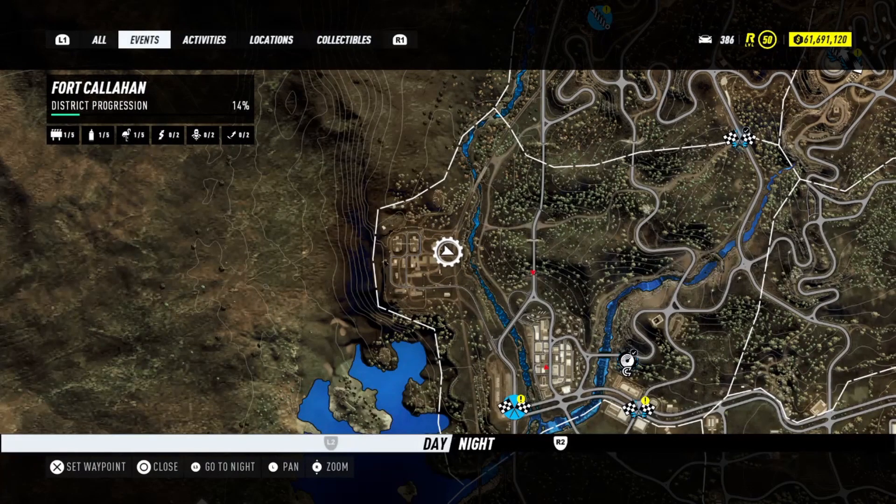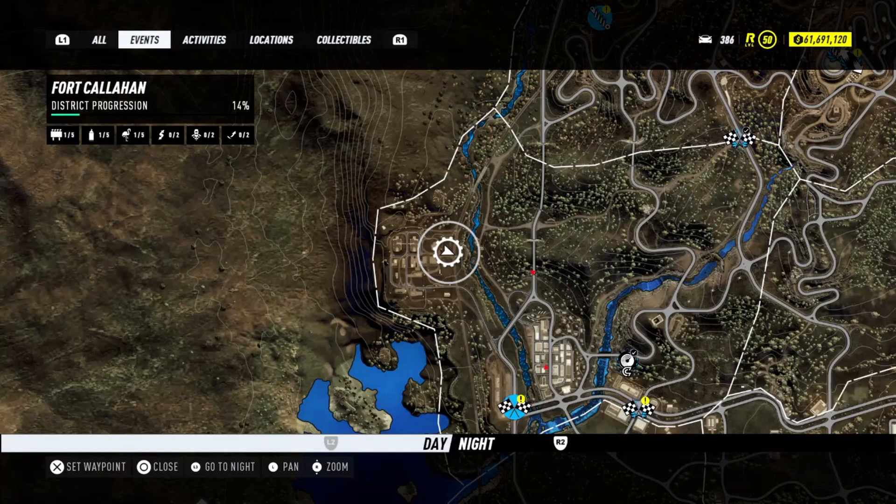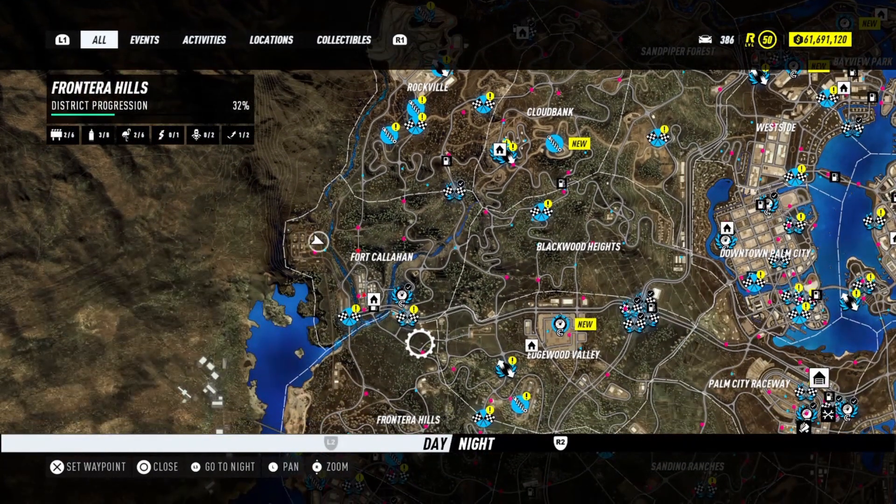Hey guys, Vitorini back again with another cool money glitch which is offline, so you don't need a PlayStation Plus or Xbox Live subscription. Today this glitch will be performed with a jump. As you've probably seen before on my channel, there are other money glitches that use jumpers to get you more rep or more money. This time the glitch was found by Grey, so credits to him.